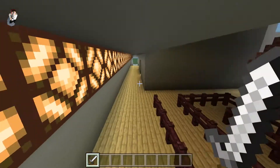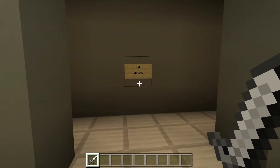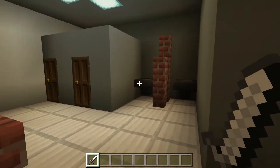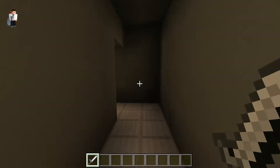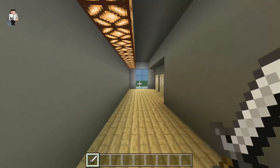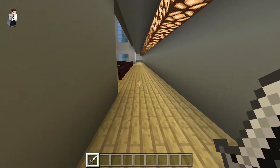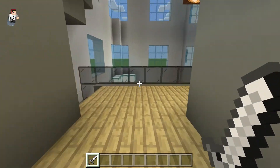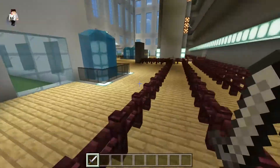Here's the restroom — this is the men's and then this is the women's. Every bathroom is exactly the same layout, so we don't need to look at every single bathroom in the arena.